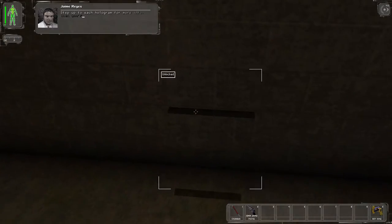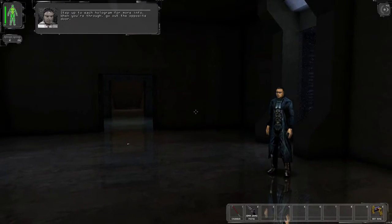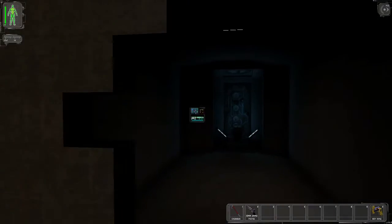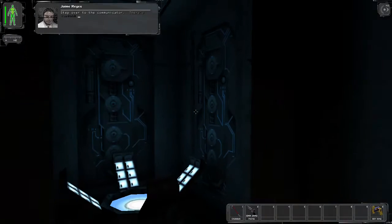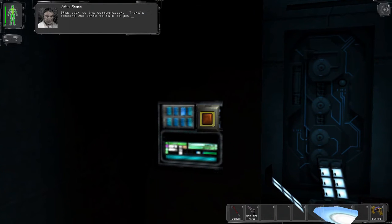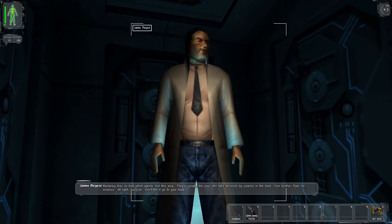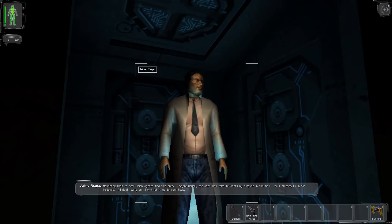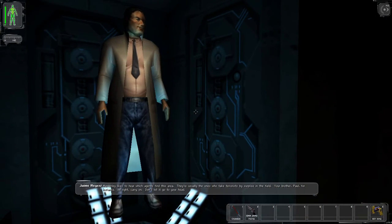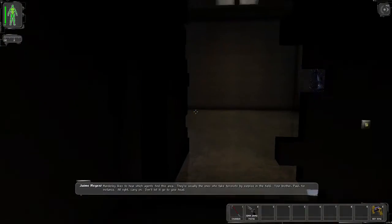Step up to each hologram for more info. When you're through, go out the opposite door. Step over to the communicator — there's someone who wants to talk to you. Manderly likes to hear which agents find this area; they're usually the ones who take terrorists by surprise in the field. Your brother Paul, for instance. All right, carry on. Don't let it go to your head.